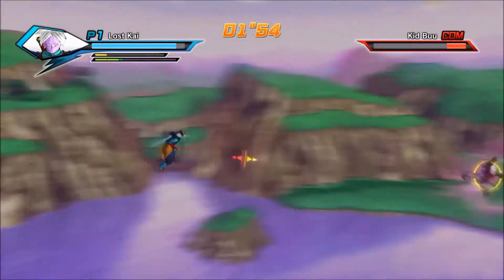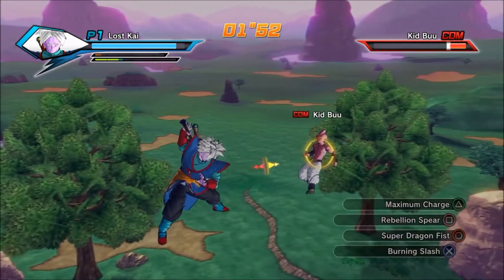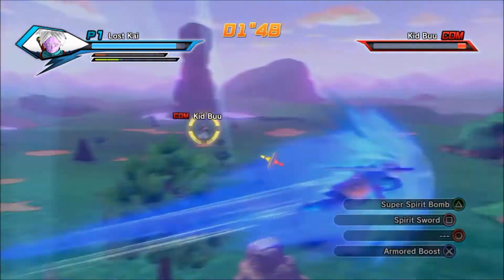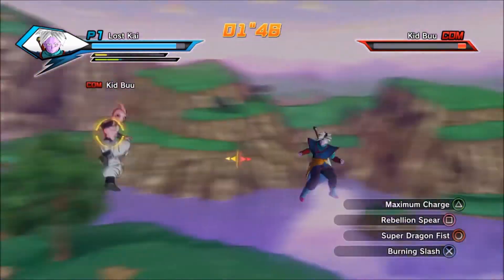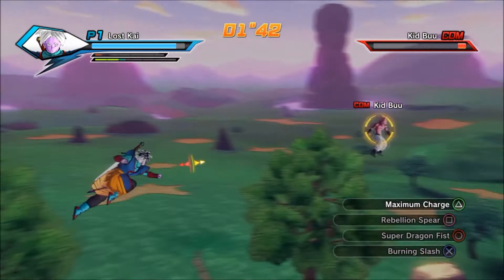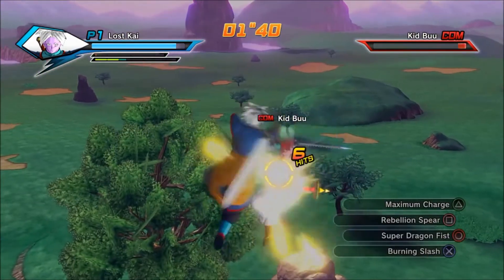I use that Z soul so I can use my super spirit bomb without getting damaged or losing stamina. If you guys have any questions about my build, feel free to comment in the section below, and if you think I should change anything let me know — I'm always open for criticism. Thanks everybody for watching, and tune in for the next video which is going to be about my sand build. I'll see you all later.